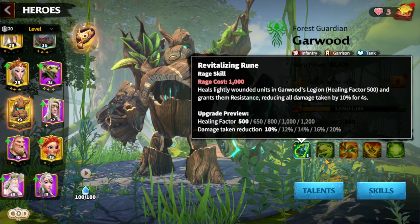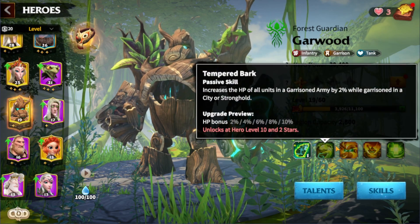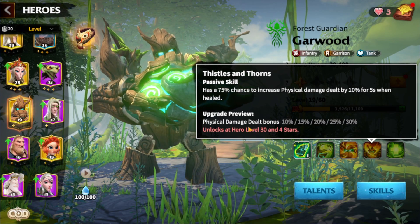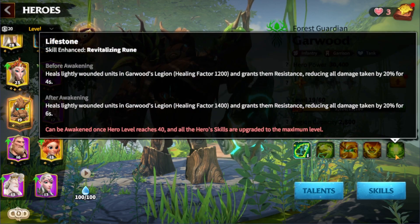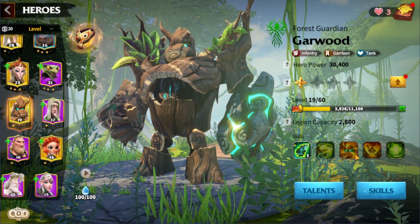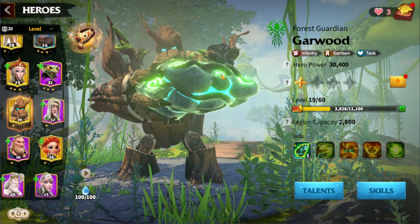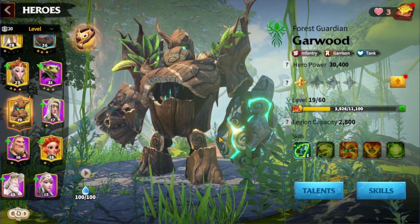Garwood's skills are mostly tank skills — he provides healing, damage taken reduction, HP bonus, defense bonus, and healing received bonus. The fourth skill gives some physical damage bonus, and the fifth is also healing related. That one skill is where he actually makes some damage. So this hero is basically a tank — you want to use him tanking behemoths, darkling patrols, or dark creatures.